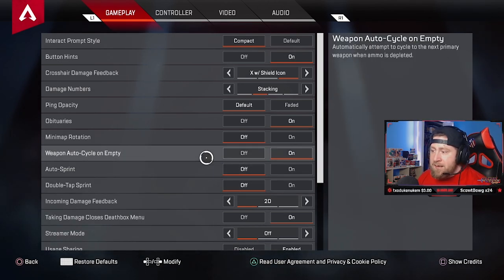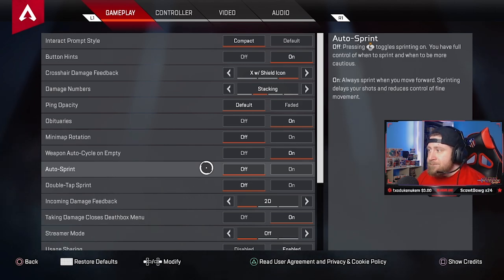Auto sprint: off. There's no reason to have this on unless you have issues with your controller — like if your L stick is worn out. If so, you can turn it on. But I find it just easier to press down manually so you have full control over your character.